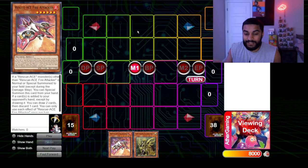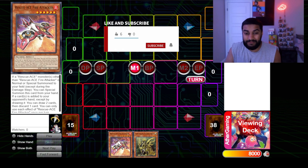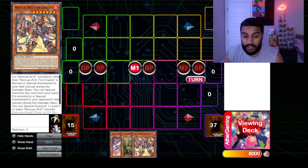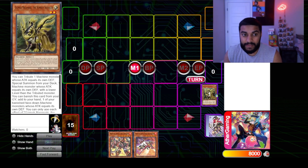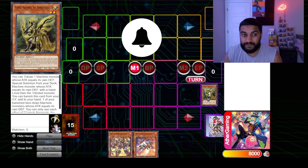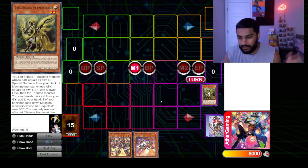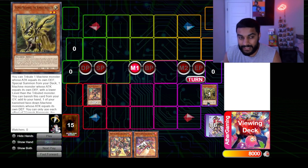On to the fourth combo. You're probably realizing this is a pretty straightforward, simple deck. We use Gizmek Naganaki the Sunrise Signaler, a new card. Its key effect is: special summon one machine monster whose ATK equals its own DEF — which is itself — similar to Lonely Firefly's mechanic. It also special summons one machine whose ATK equals DEF with a lower level than the tribute monster. The effect we care about is using it to special summon Rescue-ACE Hydrant.